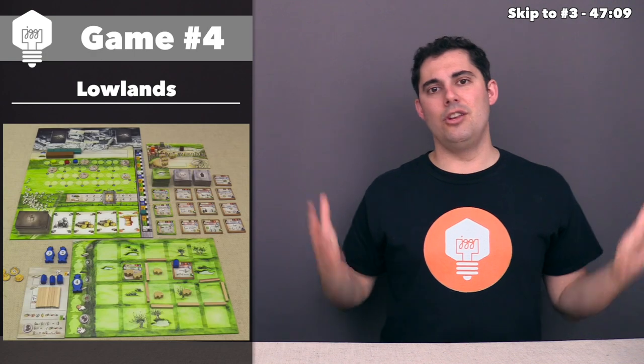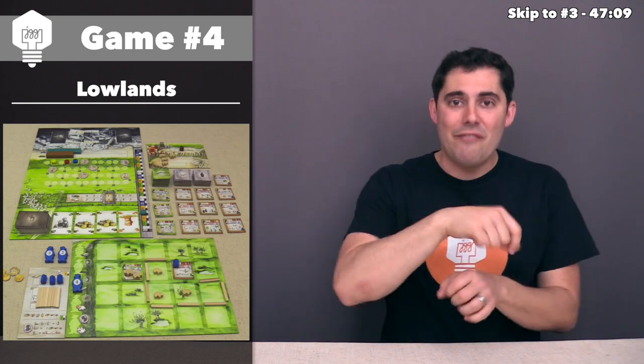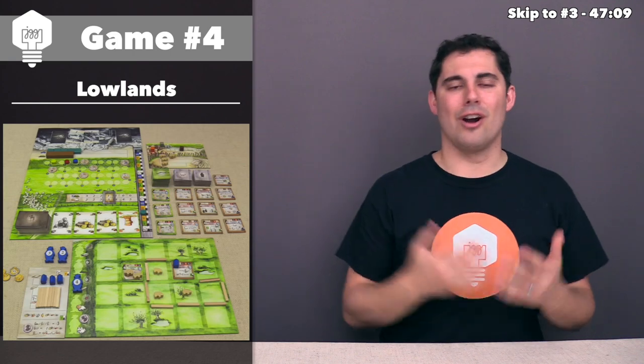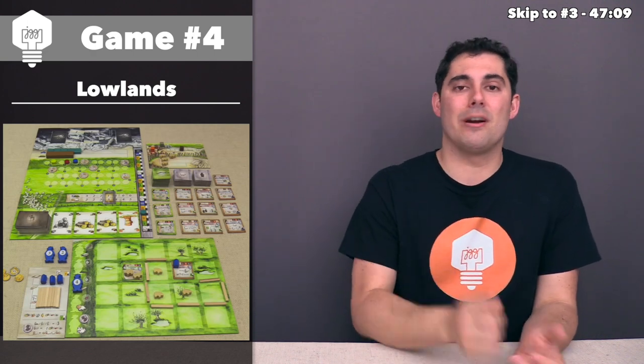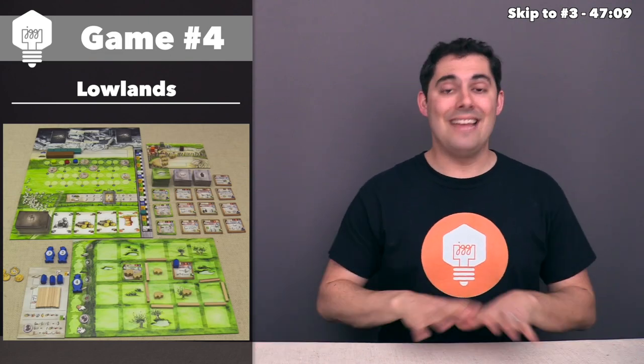We are now at number four, and this game is Lowlands. This game came out in around June 2018. Right from the get-go, when you take a look at Lowlands, it looks like a very generic euro-style game. Each player has their own player board, they start with some sheep and little fence posts, there's lots of green in the art, and you have a hand of cards with stone, clay, and wood. These all seem like very trope-y standard things. But when I started learning about and playing this game, I realized it is a very interesting game — it is not your average Euro game in the slightest.